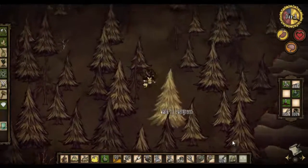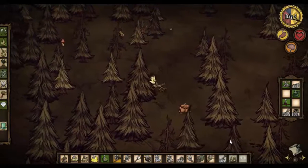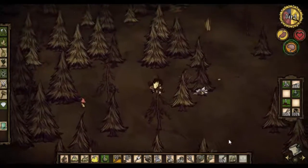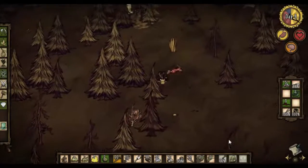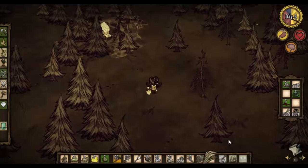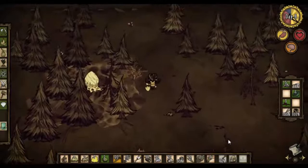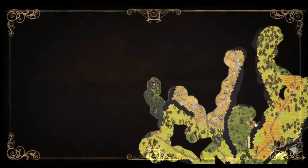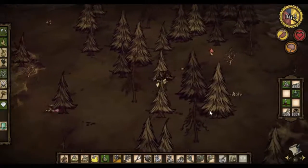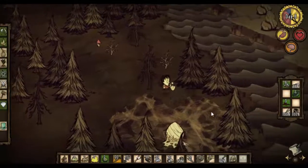This is a dense forest - worth remembering. There's a spider's nest, excellent! Let's just make sure that gets on the map. There we go - there's one. Let's get the other one as well. There's the other one - make sure it's on the map.